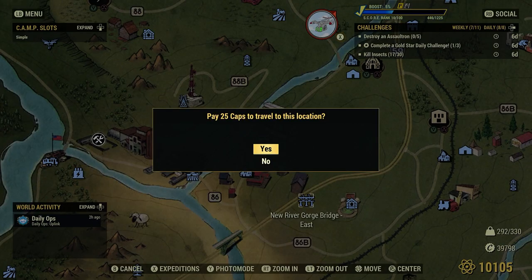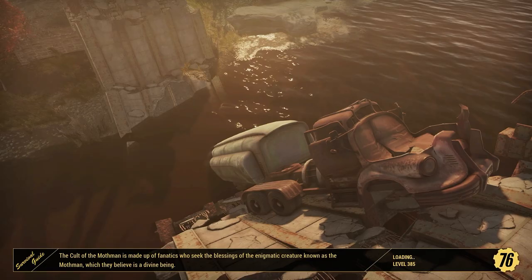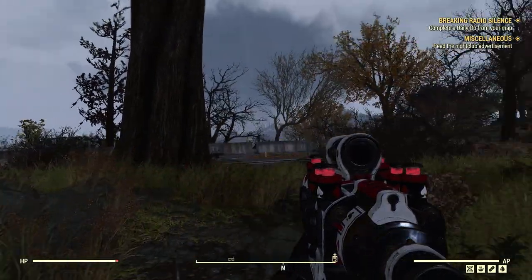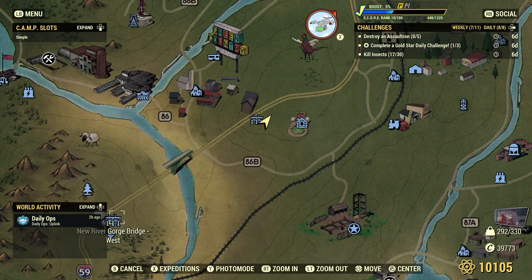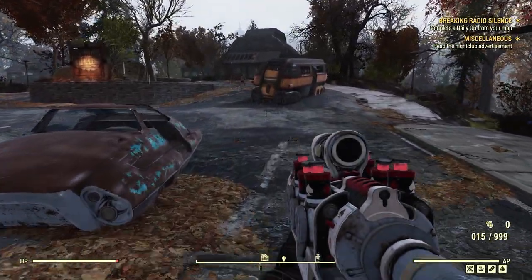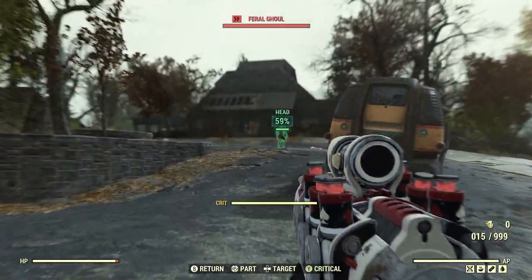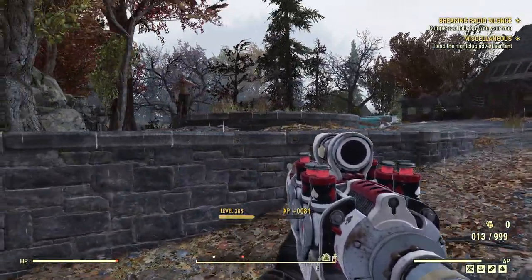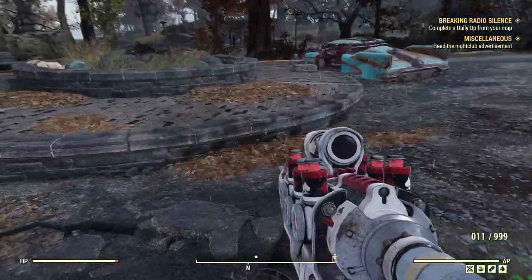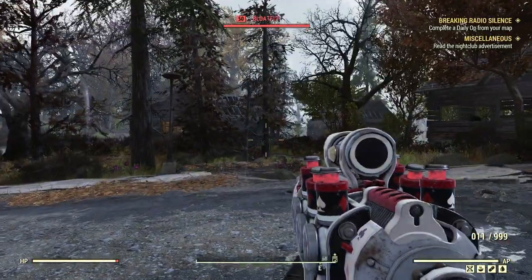Let's go to New River Gorge Bridge East — that's our next stop. You can also spawn on the west side. The top section of this bridge will have some insects on it. We're going to hit New River Gorge Resort first — there are some blot flies over there and some ghouls, but we're here for the insects.